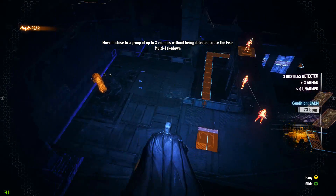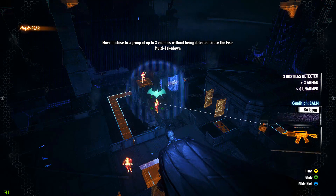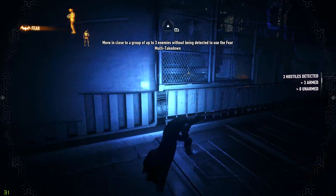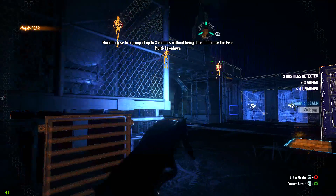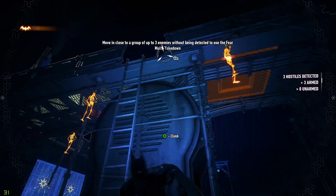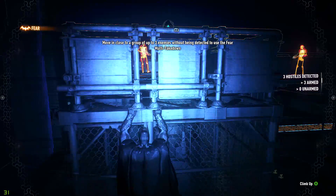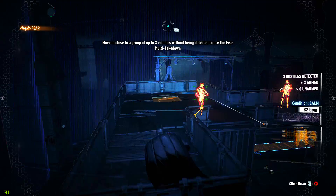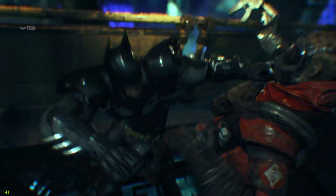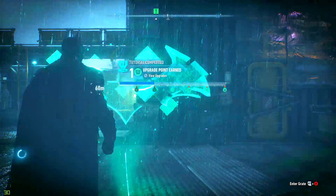This one might be harder. Moving close — group up to three without being detected to use fear takedowns. I think I have to wait for them to pile up together. Actually I have an idea. I saw a window of opportunity right here. No we can't do a fear takedown. I just had to start off with this guy. Wait for this guy's back to be turned — there you go. Pretty easy. Fear multiple takedowns complete! We get a WayneTech point for this — holy crap, that's pretty good.